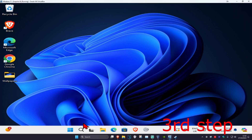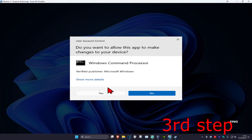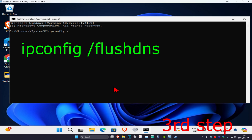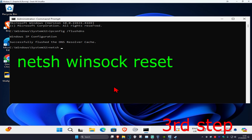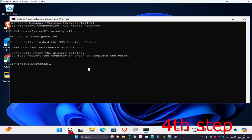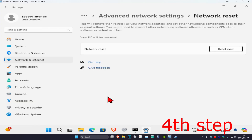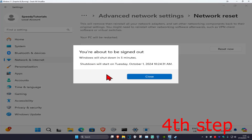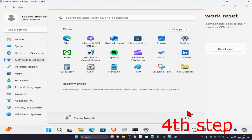For the next step, head over to search and type in cmd, run it as administrator, and click Yes. Type in ipconfig /flushdns and hit Enter. Then type in netsh winsock reset and hit Enter again. After that, go to search and type in Network Reset, click on it, click Reset Now, then click Yes. Your computer will restart in five minutes, or you can restart it yourself — and then the issue should be fixed.